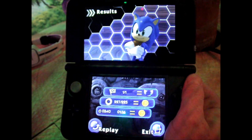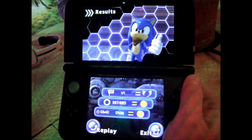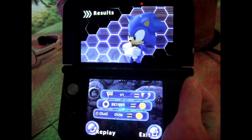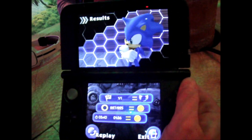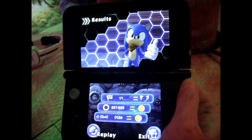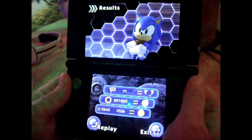The tokens at the bottom are used for trading. You can trade tokens back and forth with people on StreetPass and use them to unlock more content in the game. We're not talking about what that content is yet, but there is some really fun StreetPass stuff.